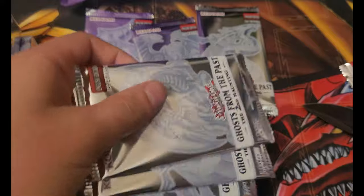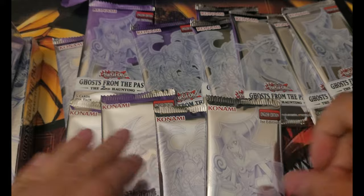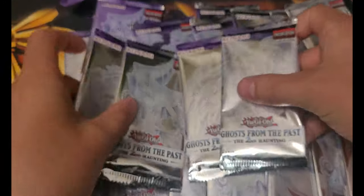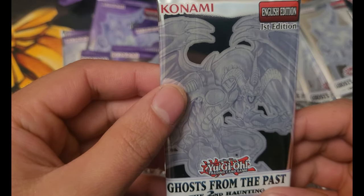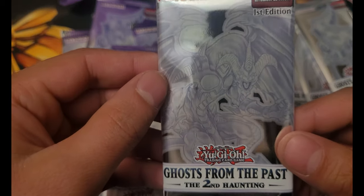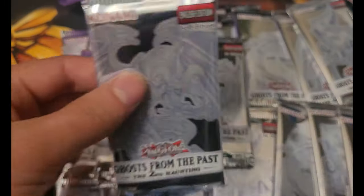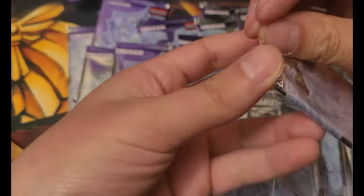Second box. Alright, let's get opening. First we got... who is this? This is Red Dragon — it's Archfiend Dragon of some sort. I don't actually know who that is, my apologies. It's been a bit since I've opened a Yu-Gi-Oh pack.